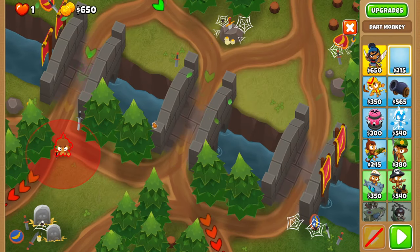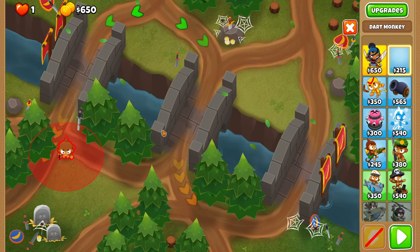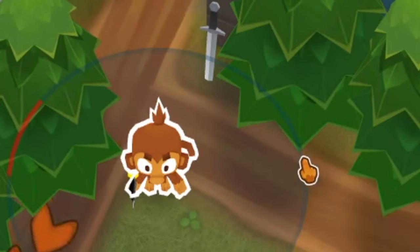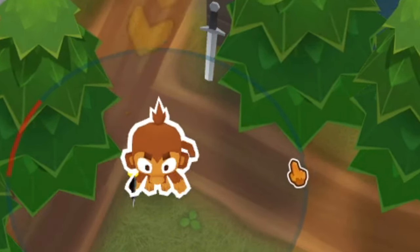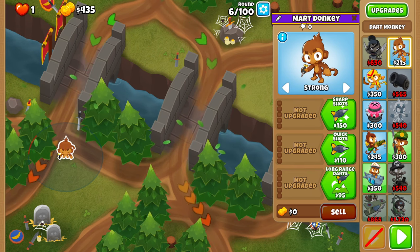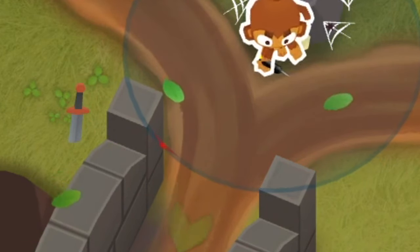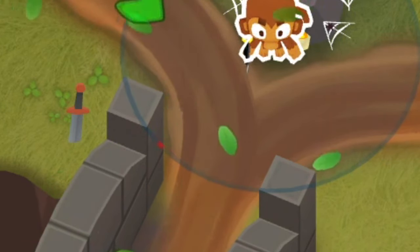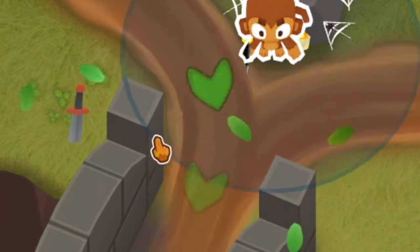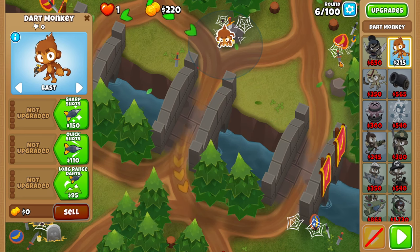First, we're going to be placing a dart monkey right over here, as high as possible, in such a way so that the range border goes through this part of the tree right here. This dart monkey will go on strong. Next, we're going to place a dart monkey right over here, in such a way so that the range border goes through this corner right over here and this other corner right over here. This guy will get set to last.